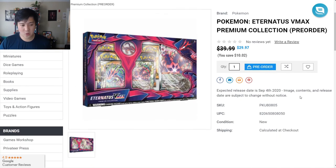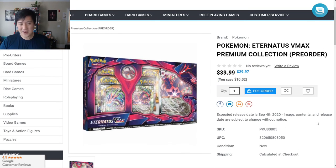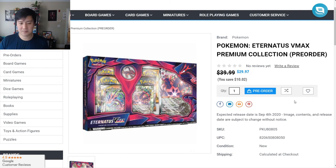Darkness Ablaze is right around the corner. Eternatus — I feel like it's the one everyone's going to want to try. Maybe be patient if you want to play it. I think the price will be quite high initially and then it will plunge once the product becomes available. If you want to pick it up on Game Nerds, use the link down below — pick it up for $30.